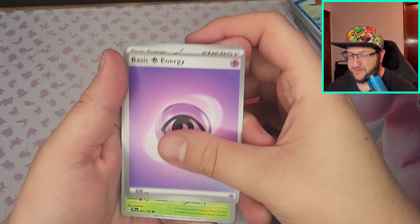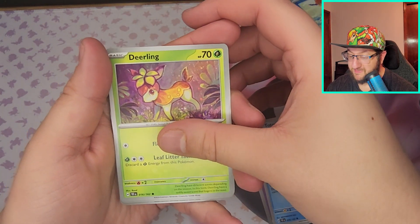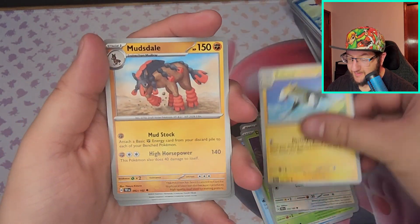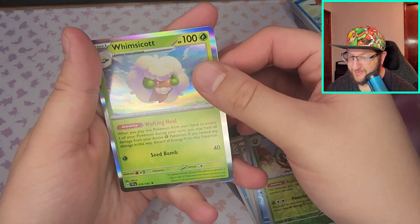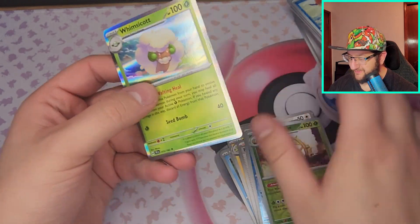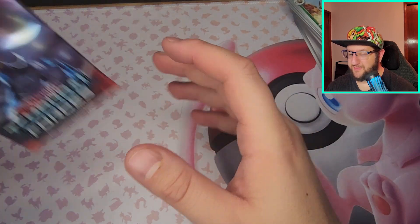Water, we got Psychic — Totodile, that's a cute Deerling, Pidove, Boltund, Mudsdale, Explorer's Guidance, Stonjourner — Bramblegast and Whimsicott. I don't know — the hollow Whimsicott looks really good. I don't know what it is, hollographics always look really good, but there's something about these ones for sure.